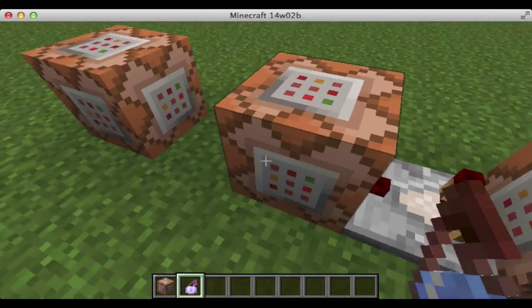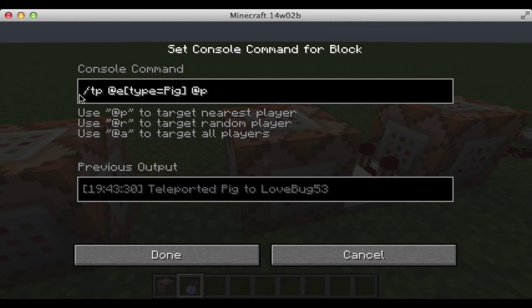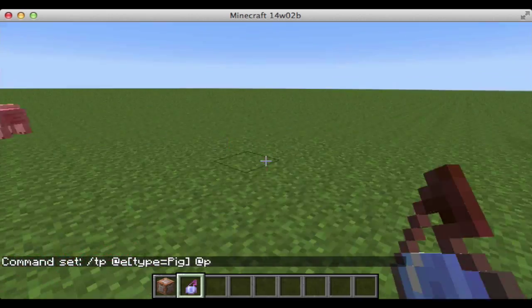Then there's a comparator, which feeds into this command block with the command slash TP at E for all entities. Then you want to put right next to it, no space, square bracket, type with no capitals, equals Pig with uppercase. You could do this with any mob. And then do at player, so it's teleporting this pig to the player.